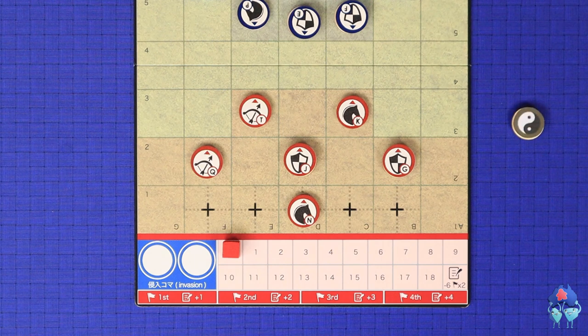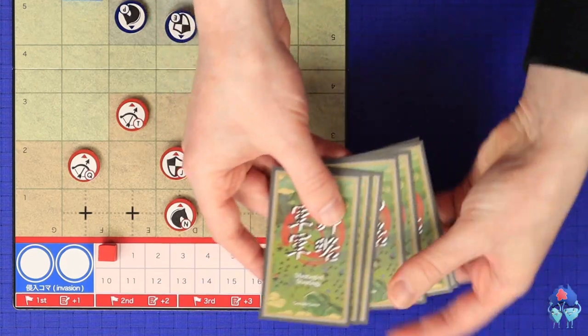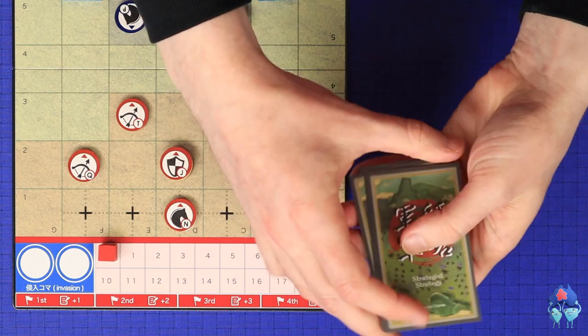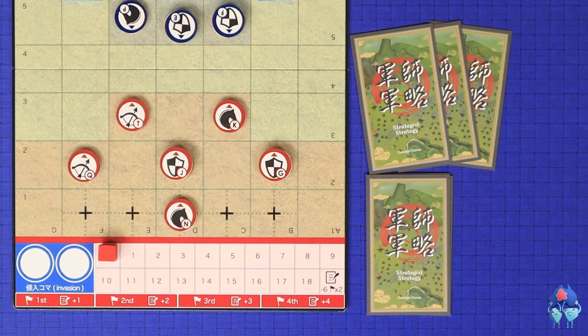You must protect your shogun at all costs — if it is ever captured, you will lose the game. Finally, each player may rearrange their seven card command deck into whichever order they wish before drawing a starting hand of three cards. You're now ready to play.